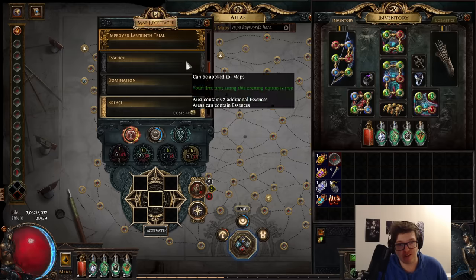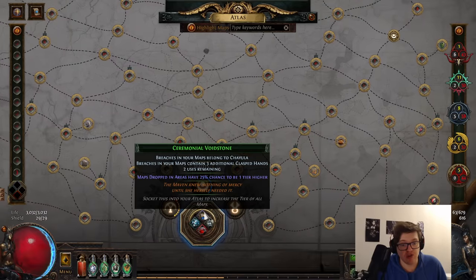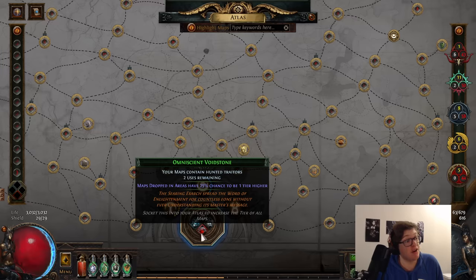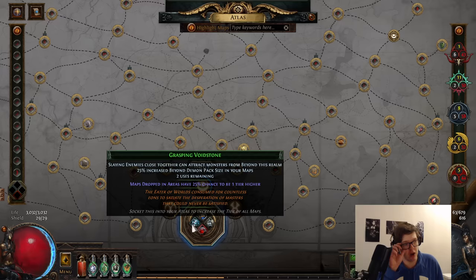Eater of Worlds might be a profit increase. For compasses, we're using one which makes all of our breaches become Chayula and adds three additional breach class hands. If you don't want to run Chayula, you can also run the Ulnatal version — it's going to be very similar profit. We're also running plus one breach to add an additional breach to maps, hunted traders which is optional for extra juice, and Beyond which could be pretty good with all the monsters in breach.